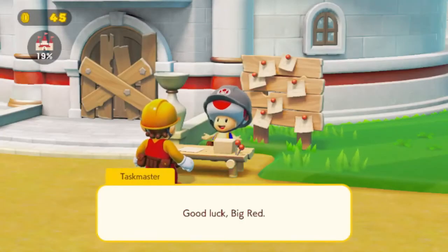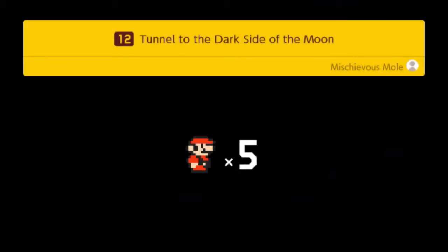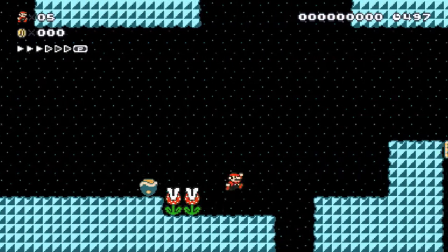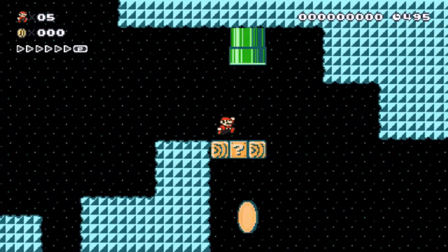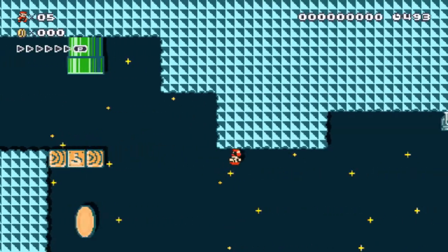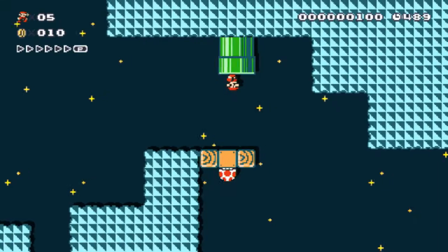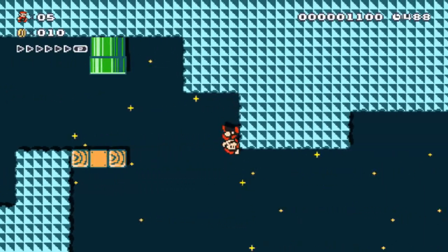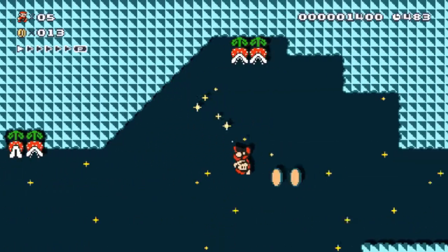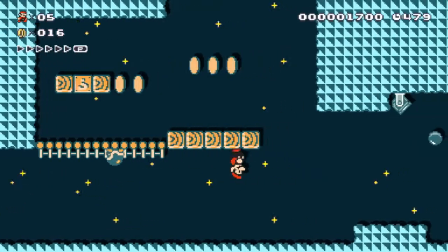Tunnel to the dark side of the moon. This level is pretty interesting. When you go underground in this level, when it's night time, you'll be upside down. So this level is like a flip-flop variation of itself, depending on what side of the tunnel you are on.